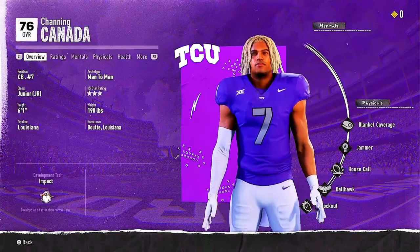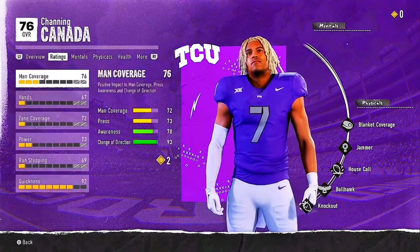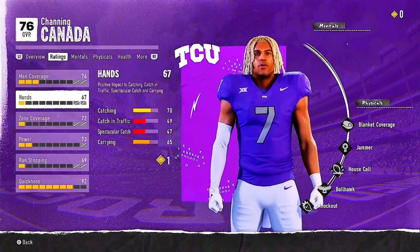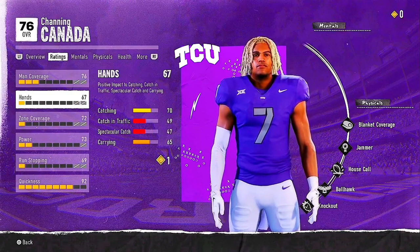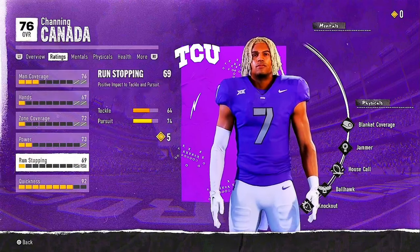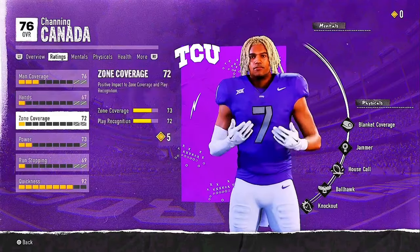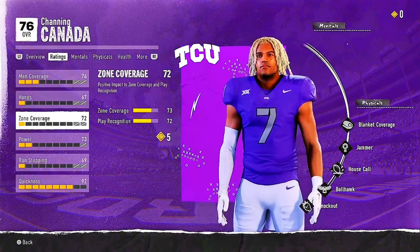Right here you can see my boy's physical attributes. You got speed, courage, hands, zone, power — all that. What you're gonna need to upgrade for Wide Receiver is the hands — catching, traffic, spectacular catches, carrying. And courage for your defense. This is basically just like Road to Glory: in the top right you get points, and you upgrade your player. Some upgrades cost one point, some cost five points. As you play well, you get points to upgrade.